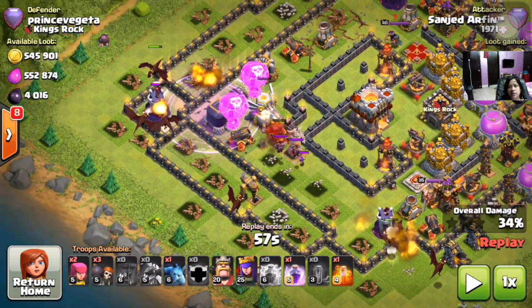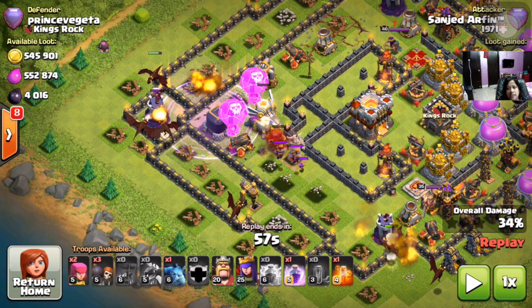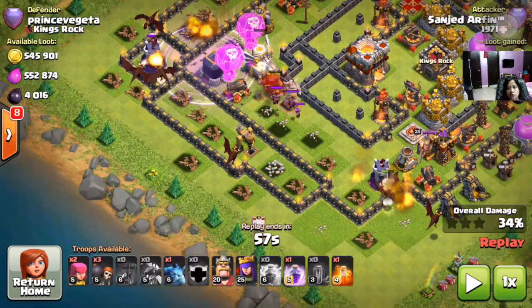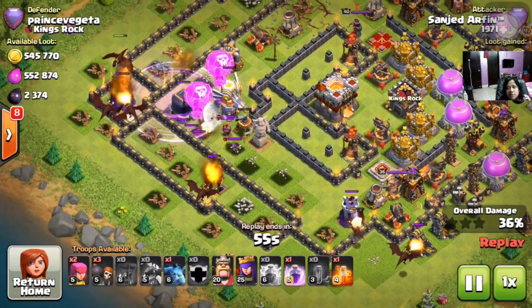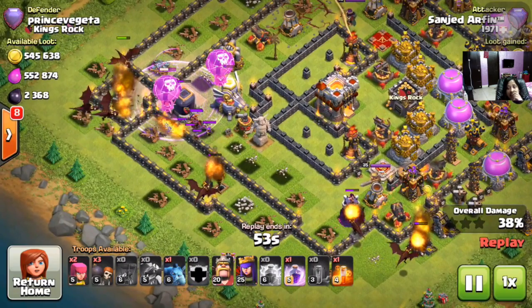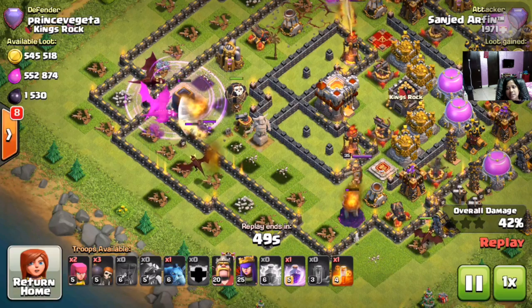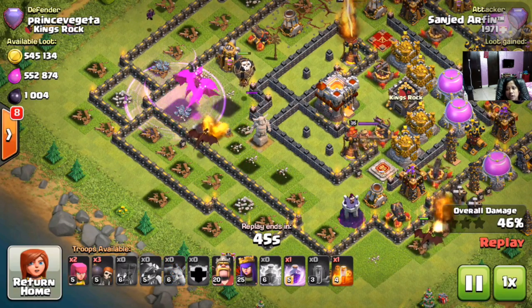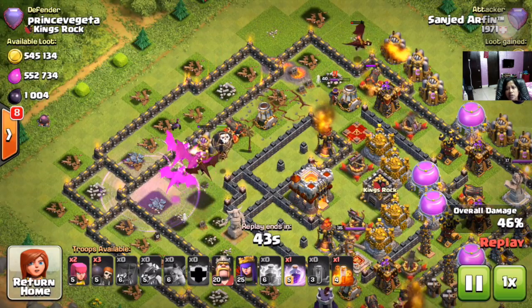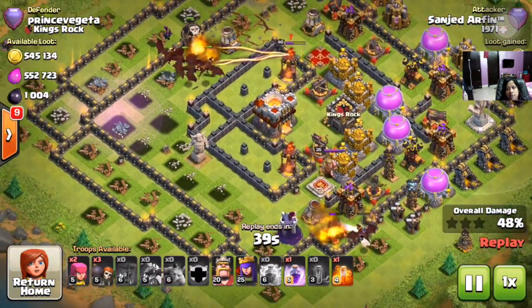Those dragons can easily go down to the town hall. Right now we can see he has dropped all his dragons at the top, and he is using one rage spell and the rest of the loons so that the eagle artillery goes down. You can see the eagle artillery is going down, and the dragons are taking down the core. There are a lot of dragons surviving in the center — this is a very, very good sign of a three-star.